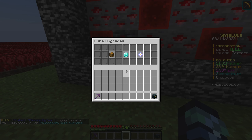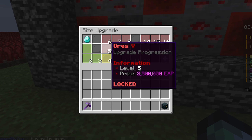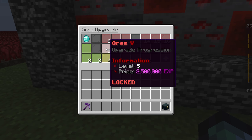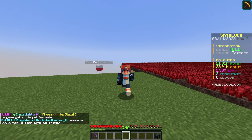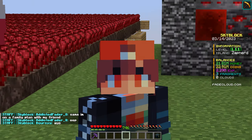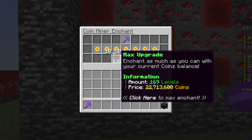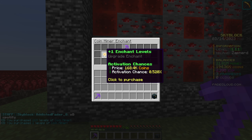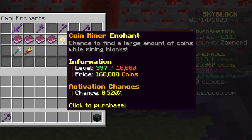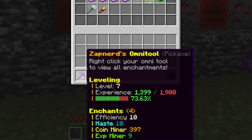The next ores upgrade costs 2.5 million exp, but I don't feel like it's worth it — I'd rather save for a bigger size. All the ore upgrade does is give more money. I'll put coins into the coin miner enchantment: upgrading a little more gets me 169 levels. Currently at a 0.511% activation chance; maxing it brings it to 0.52% — a very small increase.